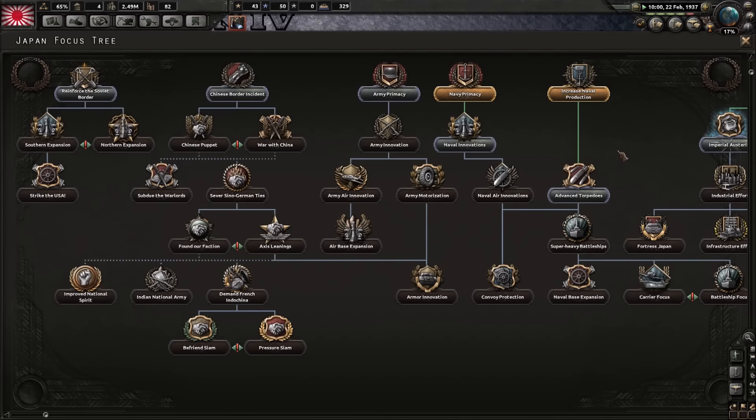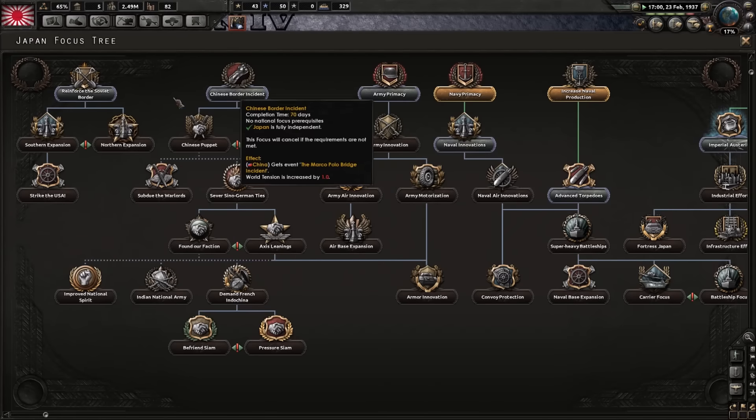I forgot to switch these out — oh god, they are veterans! That is good, that is really good for the invasion. If you can get that it's really good — you should be happy. And we gotta train them even, because they're green, and we don't want green divisions invading. Gonna get war economy up. And now it's time for the Chinese border incident.